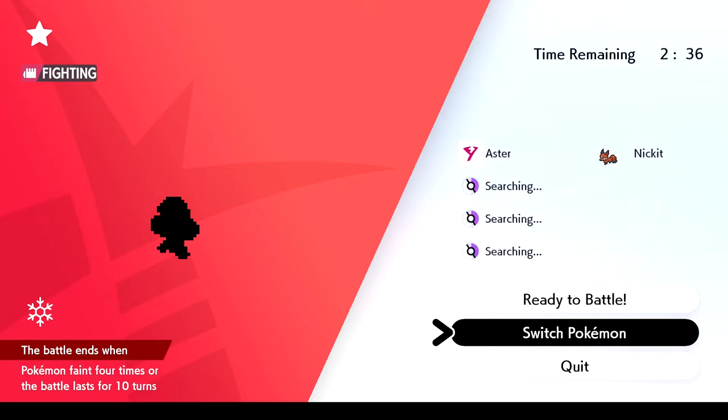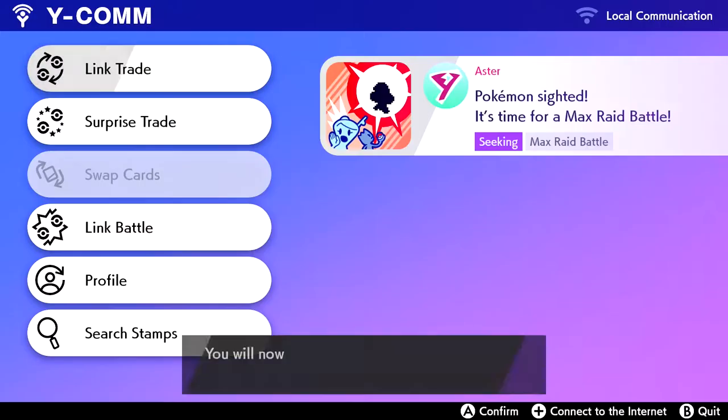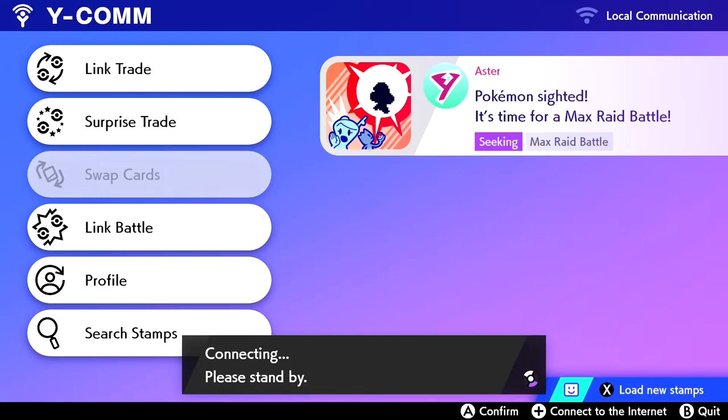So it'll pop up that someone in your friend list is searching for a raid battle, and then you'll just hit the Y button and it should pull you up. Are you connected to the internet, by the way? I should be - on your Switch. Connect to the internet! Here we go. All right, we figured it out guys. I'm currently connecting to the internet. I wasn't before, so - see, this is why I have Colton with me, otherwise I would never figure this correctly.